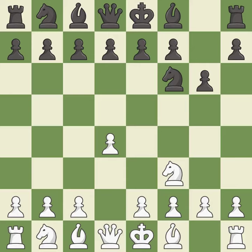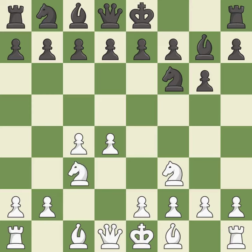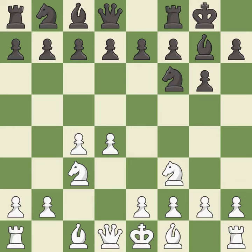G6 prepares to fianchetto the dark-squared bishop on g7, where it will sit on the long diagonal. C4 gains space on the queen's side and the center, and prepares to develop the knight to c3. This develops the bishop and gives it scope on the long diagonal. Nc3 develops the knight toward the center and controls the d5 and e4 squares. Castling gets the king out of the center and activates the rook. E4 takes full control of the center and allows the light-squared bishop to develop.